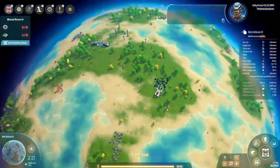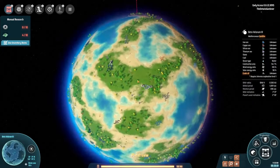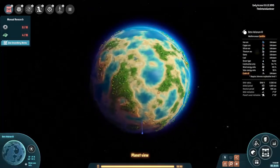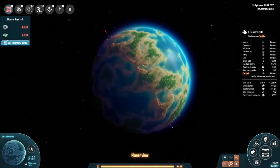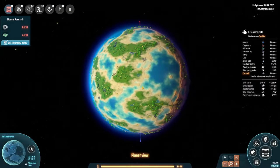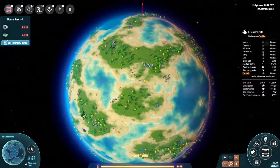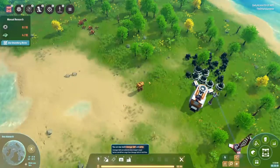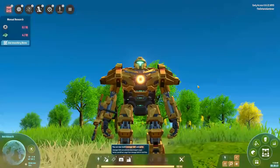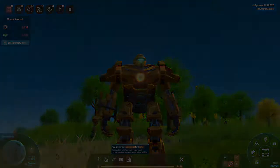One final thing: just because you land here doesn't mean you have to start here. You could walk all the way over to a different location if you wanted to. As the map shows there's tons of water, and as we keep going we're going to be filling a lot of that in — because who needs water, right? Anyway, thanks for watching and thank you for joining me for the first episode of Dyson Sphere Program. I look forward to seeing you guys next time!